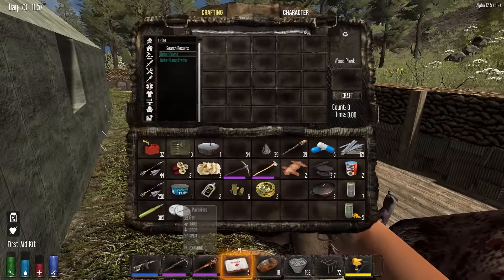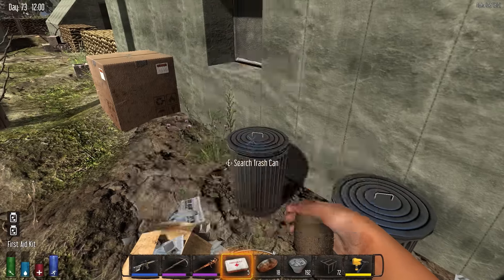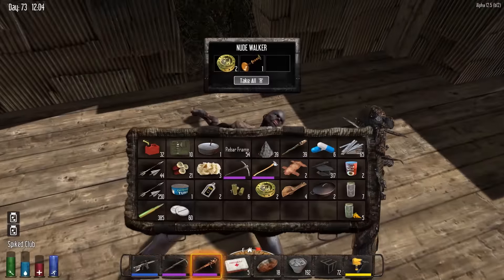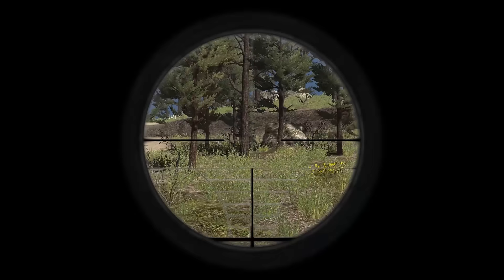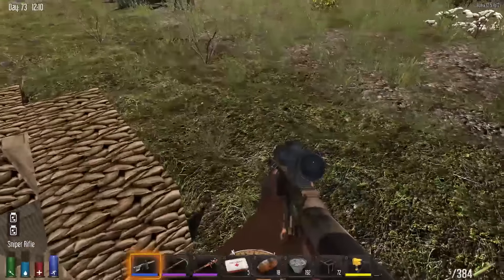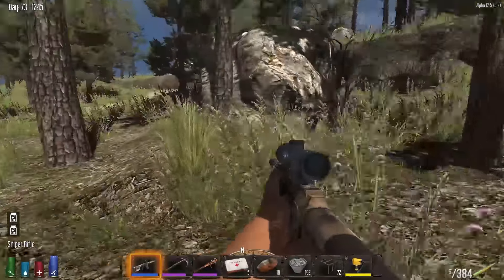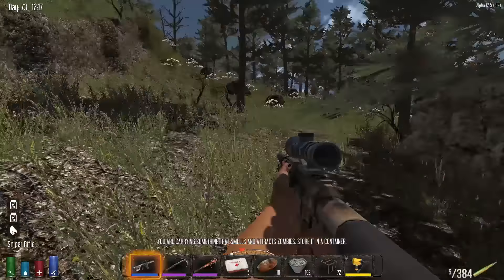They've lowered block damage on the stone axe and fire axe, so it's going to take a long time to get through doors. I know this change isn't great, but you have to understand it's all for the sake of progression. If you're going to get better at cutting through doors and make better axes over time, you need to start on the low end. You can't take 10 seconds to get through a door at the start of the game — that leaves you nowhere to go in terms of progression.